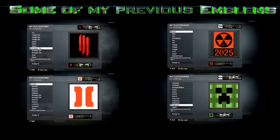Here's some of my previous emblems: top left is the Skrillex logo, bottom left is the Black Ops 2 logo, top right is Nuketown 2025, and bottom right is the Minecraft Creeper logo. As always guys, thanks ever so much for watching. Please don't forget to rate, comment and subscribe if you haven't already done so, and I shall see you in the next video. See you later guys!